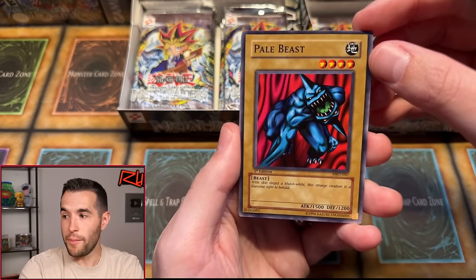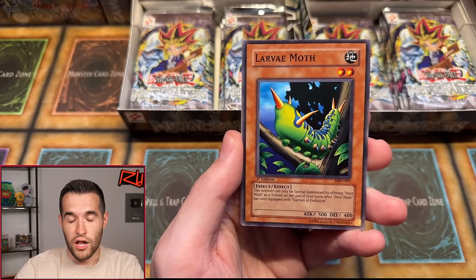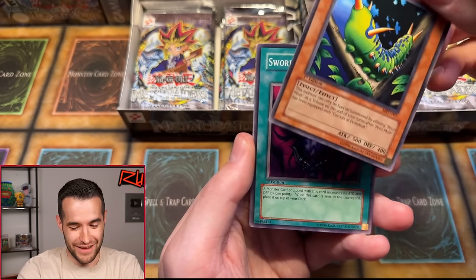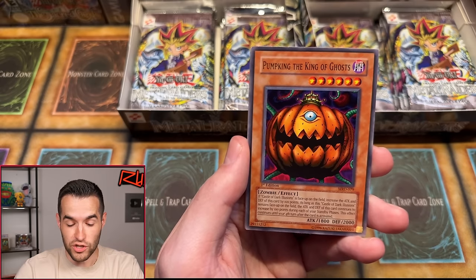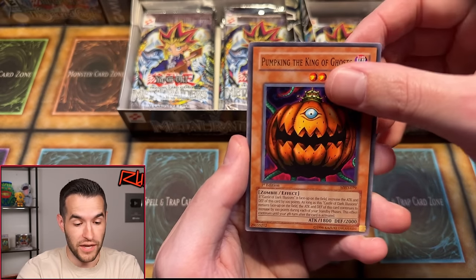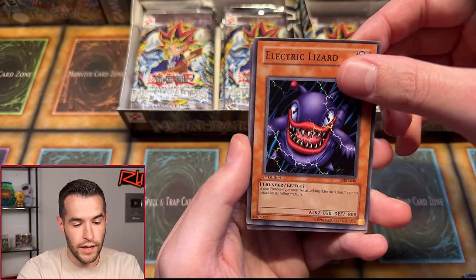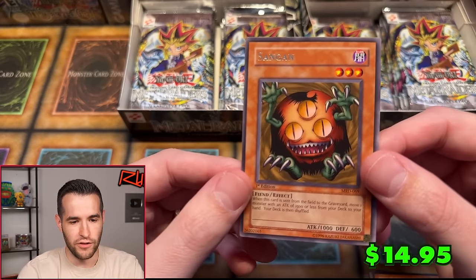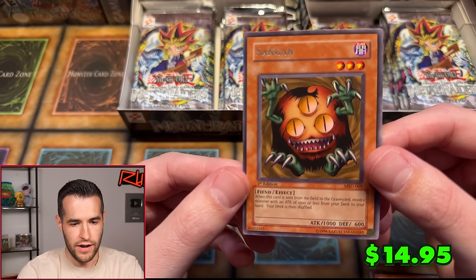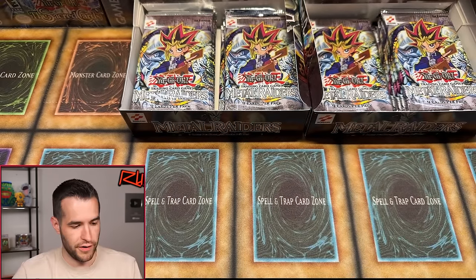Another pack: Pale Beast Ruxan 34, Empress Judge, Soul Release, Larva Moth, Sword of Deep Seated, Pump King, Larva Moth and Pump King in this pack — Guilty of the D-Knight, Electric Lizard. And Sangan! That's a good rare — a little bit off-center, so probably not getting a PSA 10 with that centering, but still very classic. Sangan is very classic and awesome.